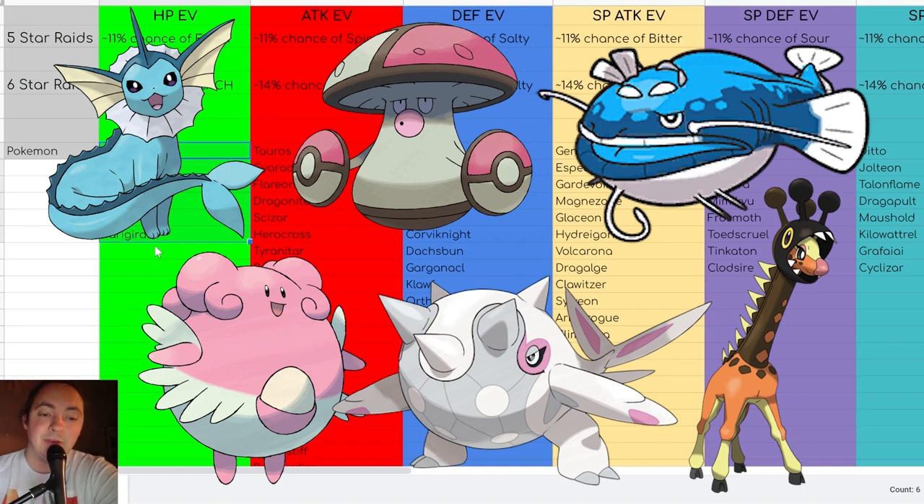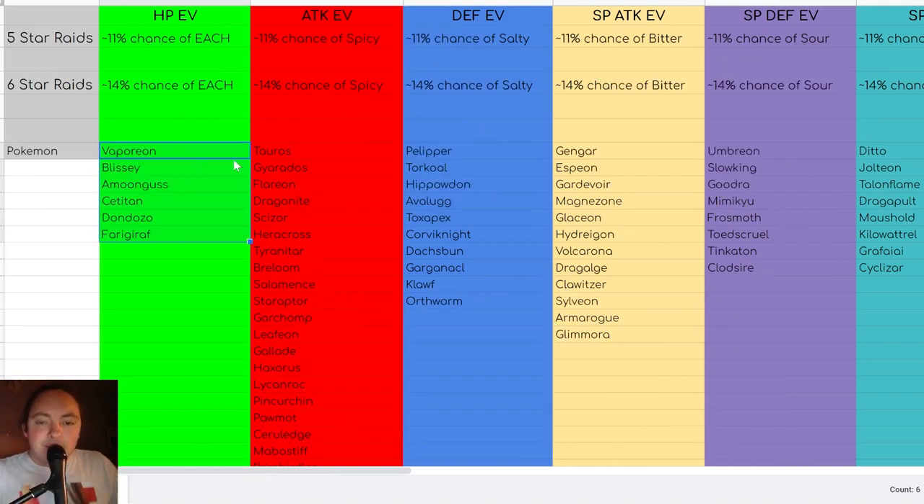If it fails, search again and continue until you jump into one of these raids. Now, what if you only need Salty Herba Mystica? You prioritize the HP mons because they give you five chances to get a Salty. But if you don't find one of them, then you know to look for one of these defensive mons — Pelipper, Toedscruel, Hippowdon especially — so that if you do get a Herba Mystica, it will be Salty. I will prioritize HP Pokémon, and if they are not available, I'll use defensive mons as well.